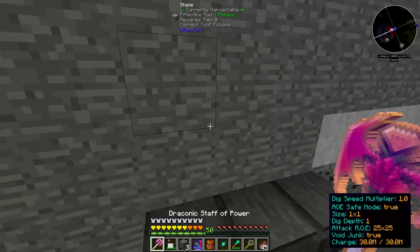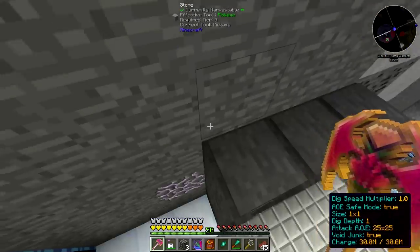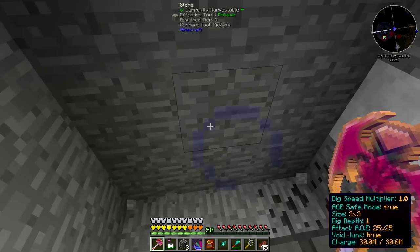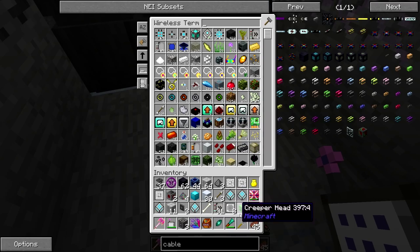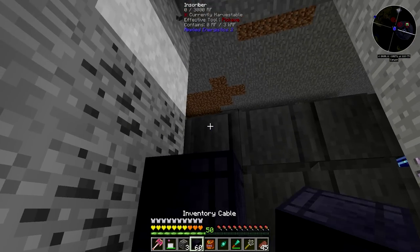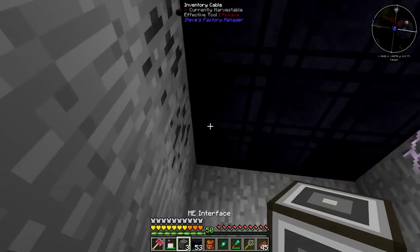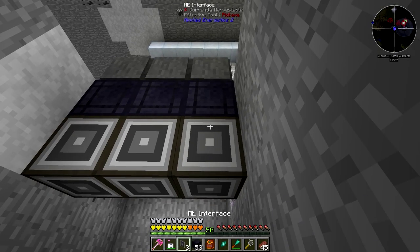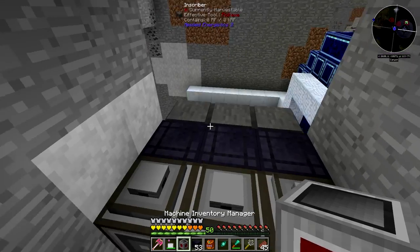I can have a full inventory of kibbles like so. Now I can actually have those three interfaces right here and one, two, three right here as well.